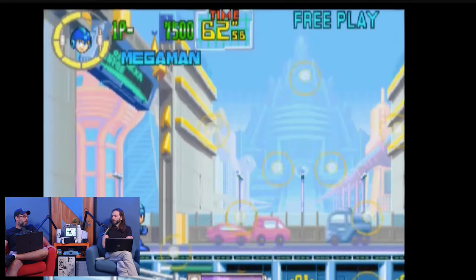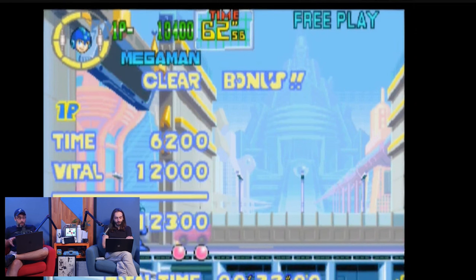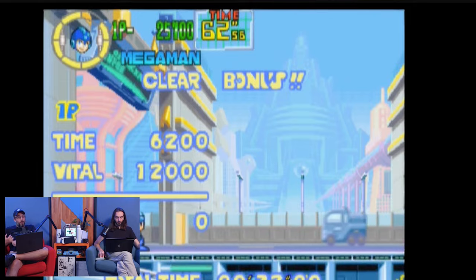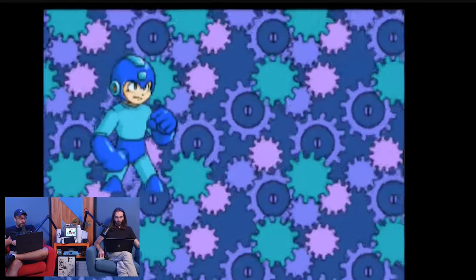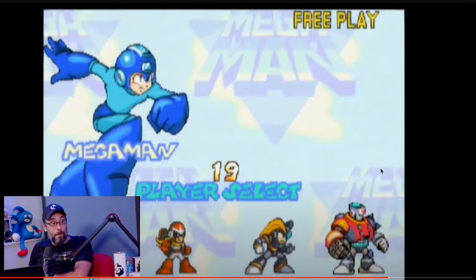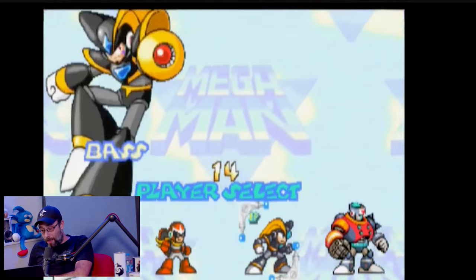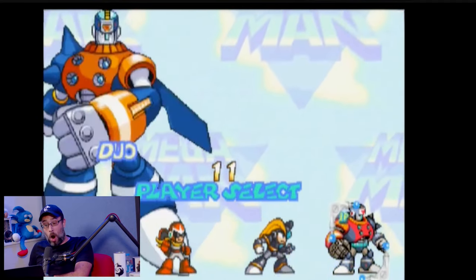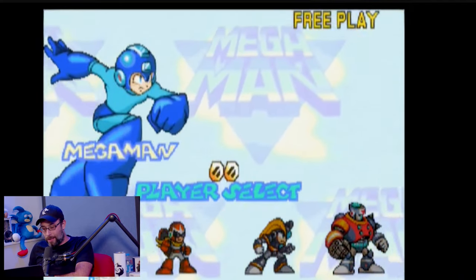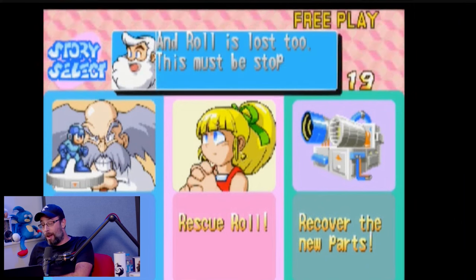Capcom Arcade Stadium is the game where it's free and then you buy each game inside — essentially microtransactions — so it might be pretty cheap, and it's available on Switch. Some issues with this collection: the NES games' sounds were remixed to be different from the original release. Megaman 6 had its music mastered incorrectly with excessive peaking. Megaman 7 had the word 'damn' censored to 'darn.'